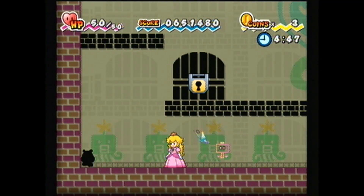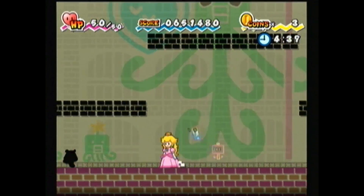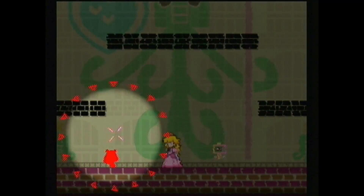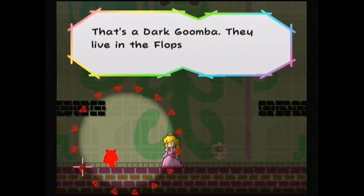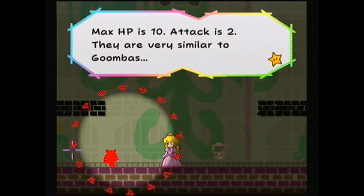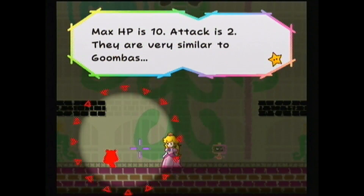Something about the Pit of 100 Trials here — there is a timer, just like the Flip Side pit. We only have five minutes to clear each room, which isn't really that bad. Also, all the enemies are black, meaning we can't tell what they are right when we see them. We can use Tiptron and she'll identify them — like 'that's a Dark Goomba.' I don't really know what the point of making all the enemies dark is, maybe just to make it annoying so you have to use Tiptron.